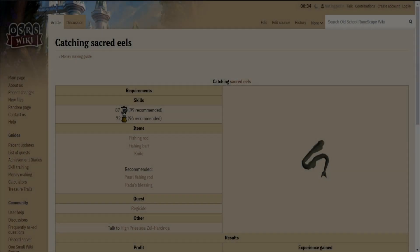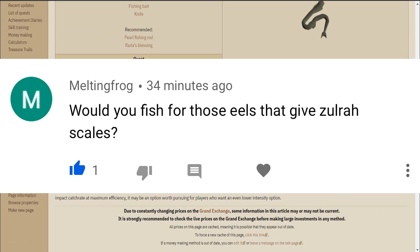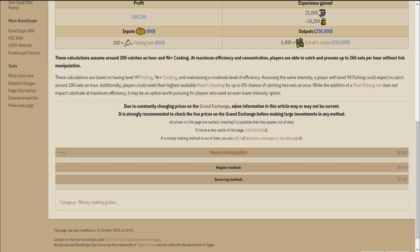For this video we have another suggestion from one of our viewers who asks: would you fish for those eels that give Zulrah scales? For this method you will have to have completed the quest Regicide, and you will also need 87 fishing and 72 cooking.